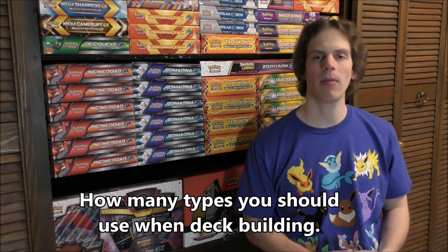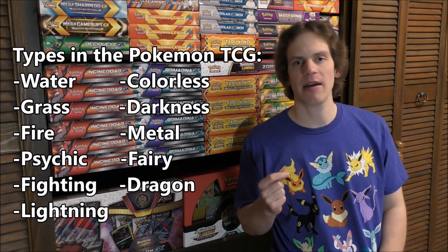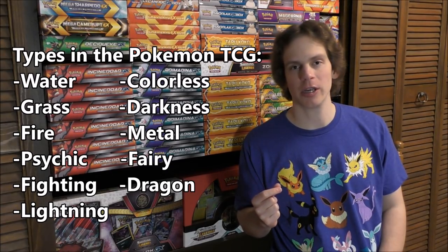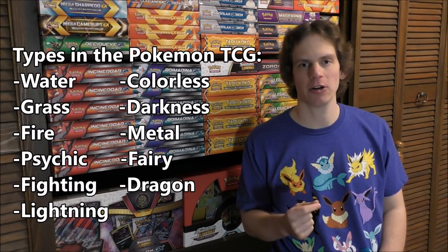When it comes to the Pokemon TCG, there are 11 different types — less than both the games and the anime. You can see all 11 types on the screen. Nine of these 11 types are available as basic energy; only Colorless and Dragon are available as special energy. Most competitive decks have one basic energy type plus some special energy. Basic energy can be used in unlimited quantities, while special energy is limited to four of the same card.